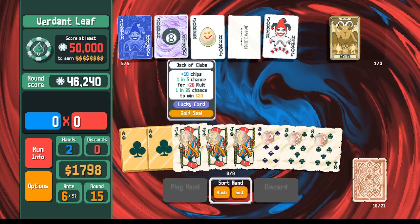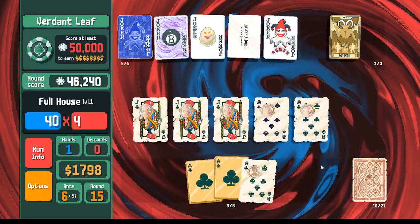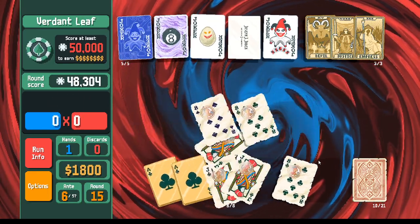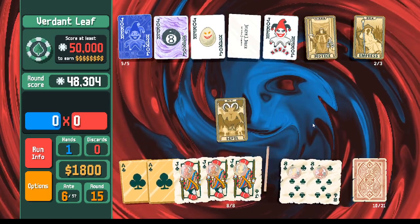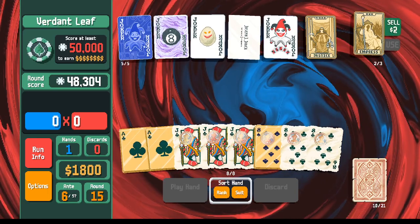Picking up a draw joker. The last move here is going to be we'll use the Death card so that we got another gold card, and we can sell everything else.